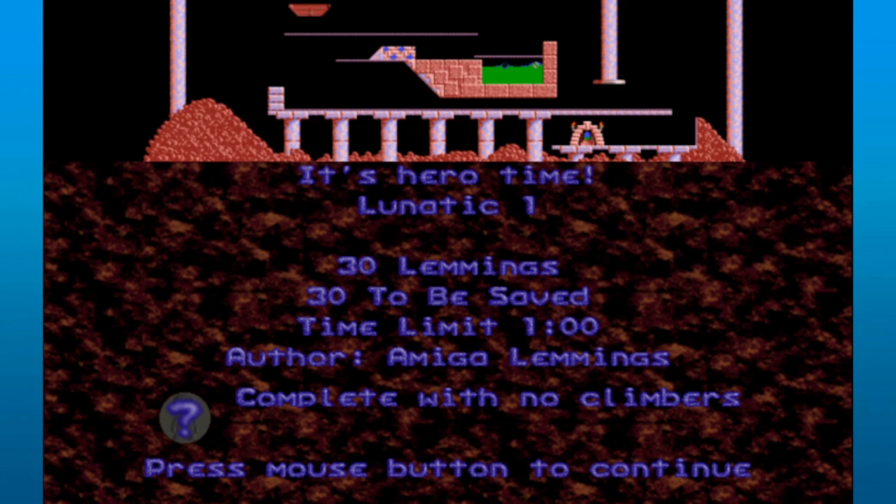Howdy y'all, I'm Round the Wheel and you are watching Lemmings Redux and we are going lunaticin' for the last time. We have six talismans left — there were nine in Lunatic originally but we did three of them during the normal playthrough, so we only have six left to get. They're going to take up the last three episodes of this series, and right now it is hero time.